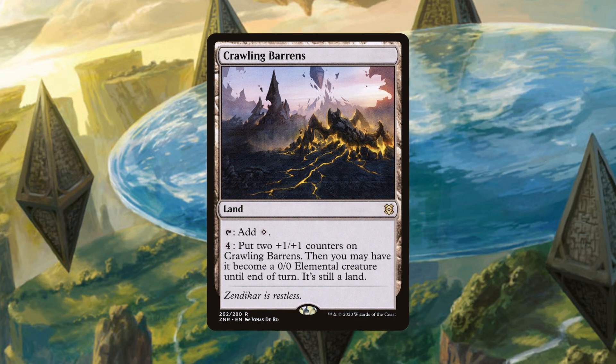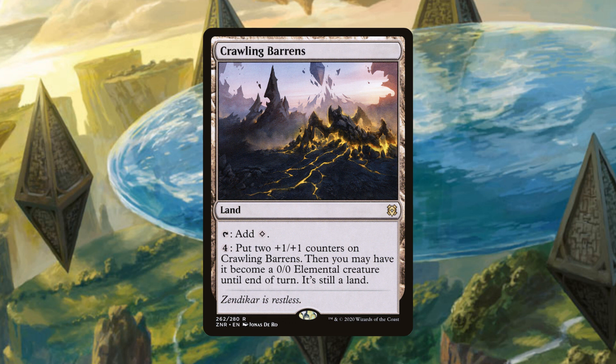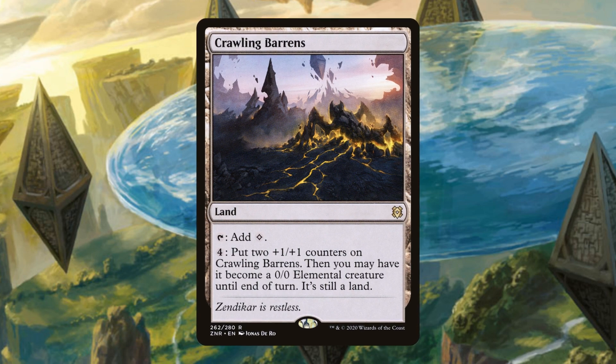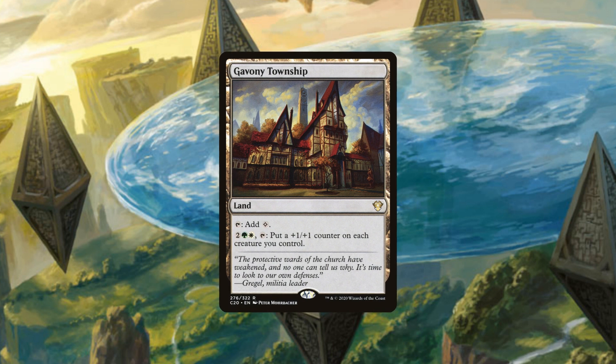You don't have to animate it — you can just put the +1/+1 counters on it and keep it a land. My favorite thing to do is use any extra mana at the end of an opponent's turn, right before you go, to stack up +1/+1 counters on this thing, then wait for the perfect turn when someone's open and bash them for 16. Magic Christmas Land, but this card makes it a present.